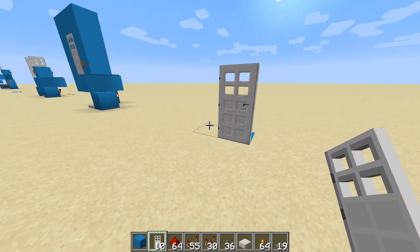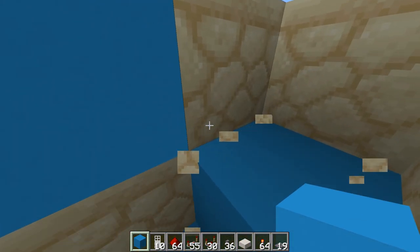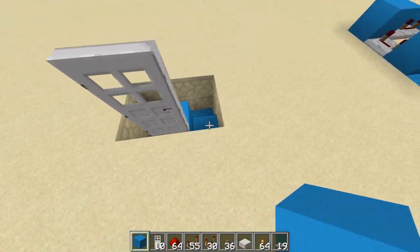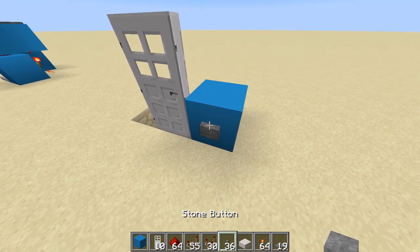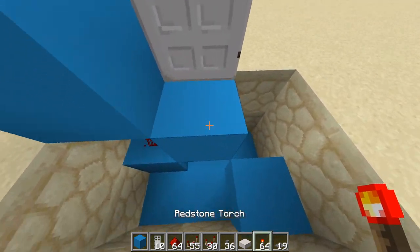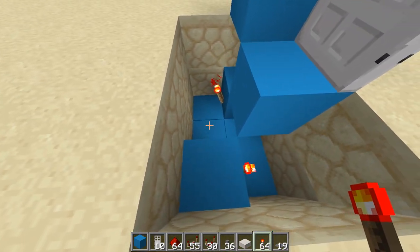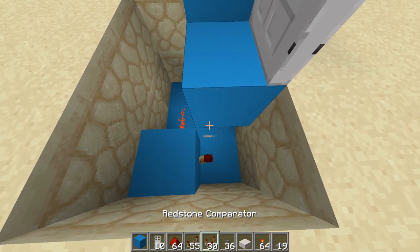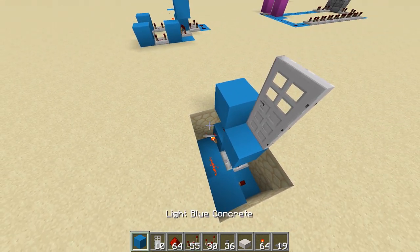First of all choose where you want your door to go and then we're going to dig down two blocks apart from that block in the corner and this block here. Put a redstone on that block there and then a block above it — that's where your button's going to go. Now we go into the hole we made, put a redstone torch on that block with the redstone, and one on this block here. Then put a piece of redstone dust across there, and we need to put a repeater underneath where the actual door is — the block that's on the door — and that is it done.